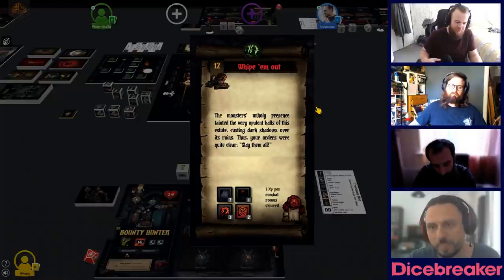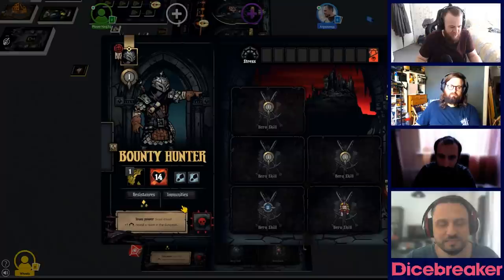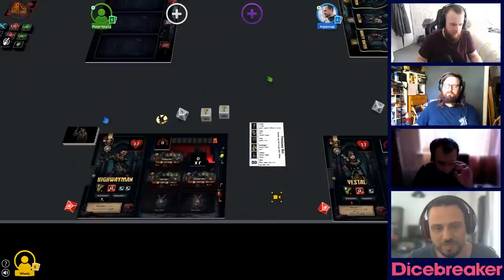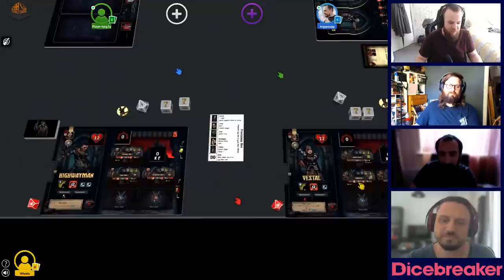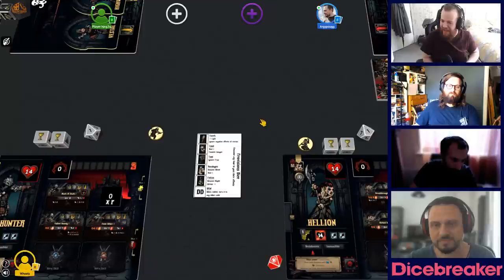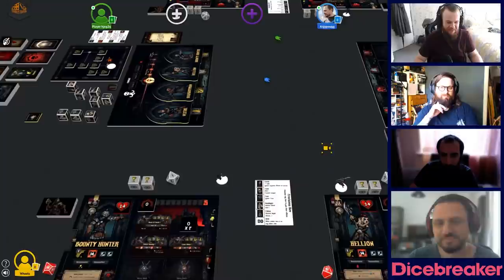So we have our quest — we're going to be wiping out some monsters, finding their lairs, and completely ousting them from this place. I'm going to be playing as the Bounty Hunter, one of my favorite characters. Johnny's playing as the Hellion. The designers have chosen the Highwayman and the Vestal. The Vestal is our cleric healer, the Highwayman is tricksy and long-ranged, the Hellion is all about smashing with a big axe, and the Bounty Hunter is about giving debuffs to set up a big final hit.